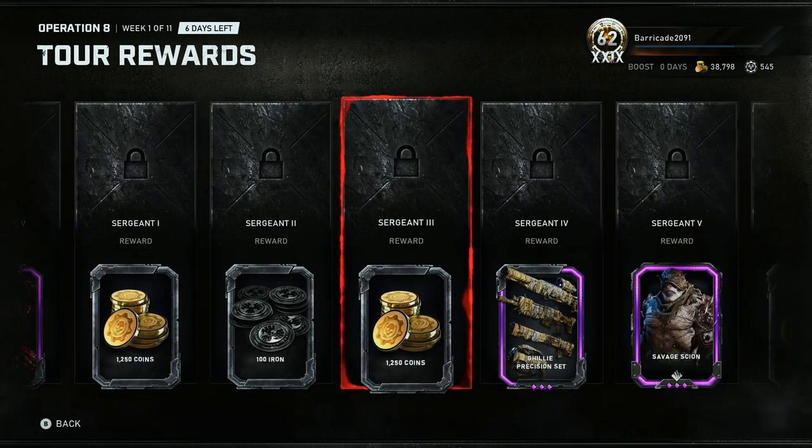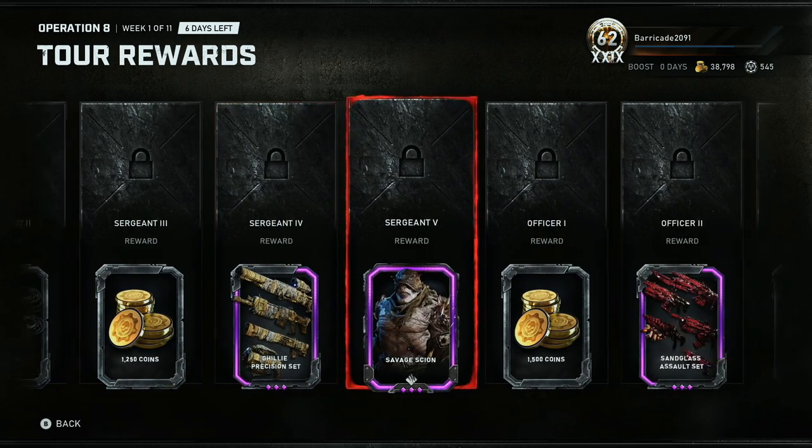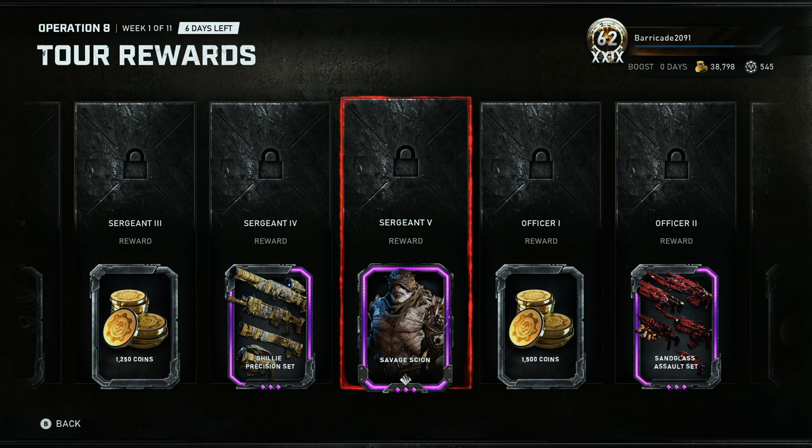Sand glass power sets, more coins, ghillie precision set, savage scion. I kind of like the idea that they're putting more savage characters for the scion — that's actually pretty interesting because I know that's not really a thing in the game yet, and maybe that will be in the future. But seeing them have the savage type of thing like the way they used to have in Gears 3 is pretty cool.